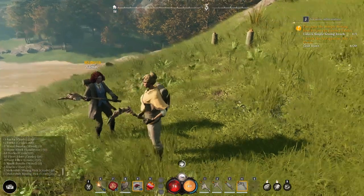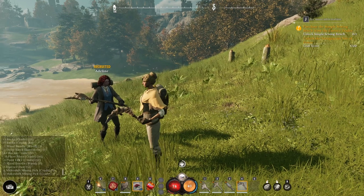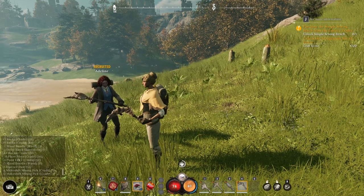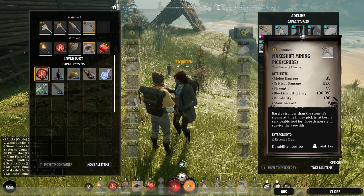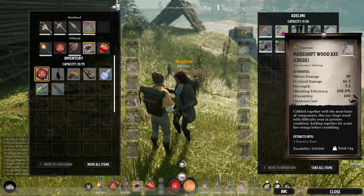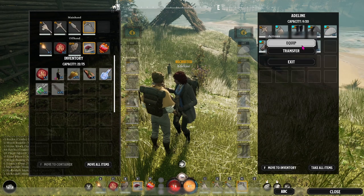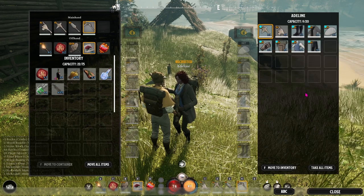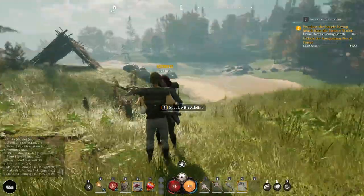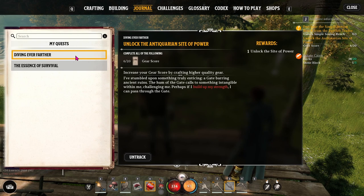Once you get your first NPC helper, they'll come with an axe or a pickaxe. Whichever one they don't have, go ahead and make the other one so they have one of each — that way they can help you with whichever task you need. Adeline has a wood axe; I gave her a mining pick. Right-click and say equip and now she'll mine stone for me. If you're in an area where you don't want all the trees cut down, take away their axe.